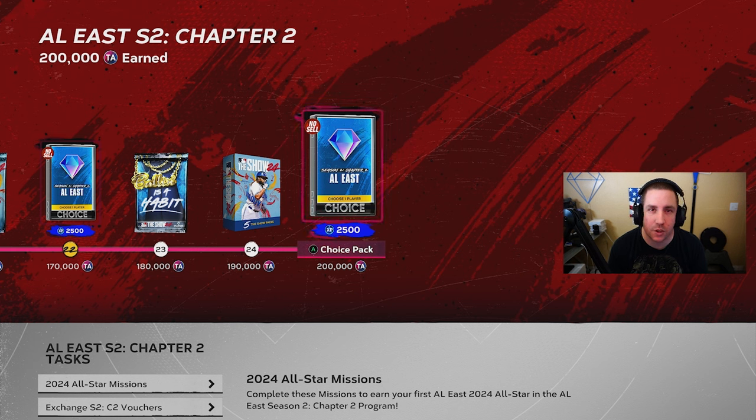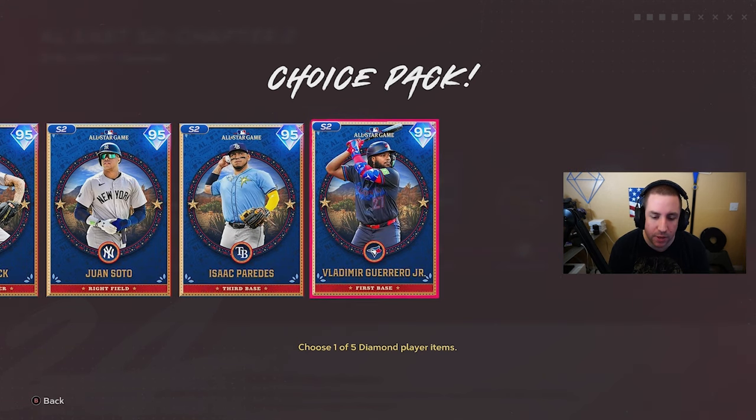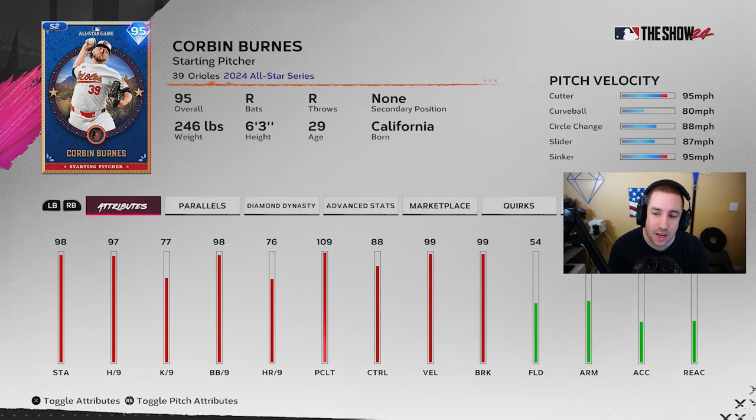For the AL East we got Corbin Burns, Tanner Hook, Juan Soto, Isaac Paredes, and Vladimir Guerrero Jr. Just by name, you think Juan Soto and Corbin Burns would be good. I think Corbin Burns is probably the better pitcher out of this mix — he's got the cutter, curveball, circle change-up, slider, sinker, 97 hits per nine, 98 walks per nine, 88 control.